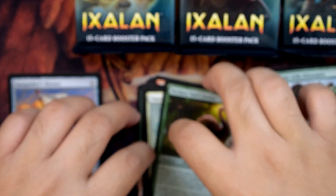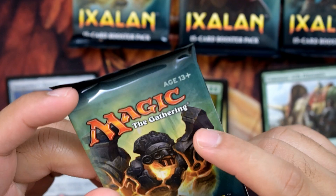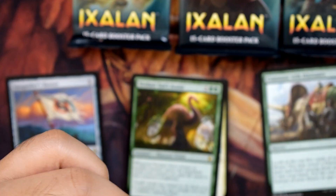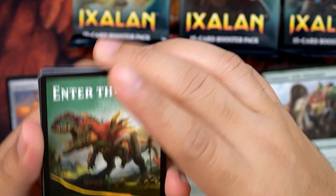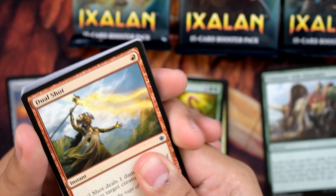Now we're going to the relic-y pack — the one with columns on the left and right side. We found an Ixalan Store Locator card from Wizards showing which shops you can play at. We got Dual Shot and Slash of Talons — I like that art, let's keep it on the side.